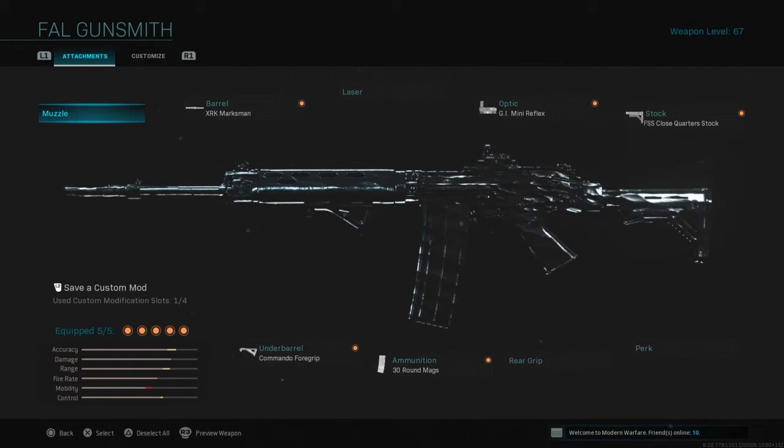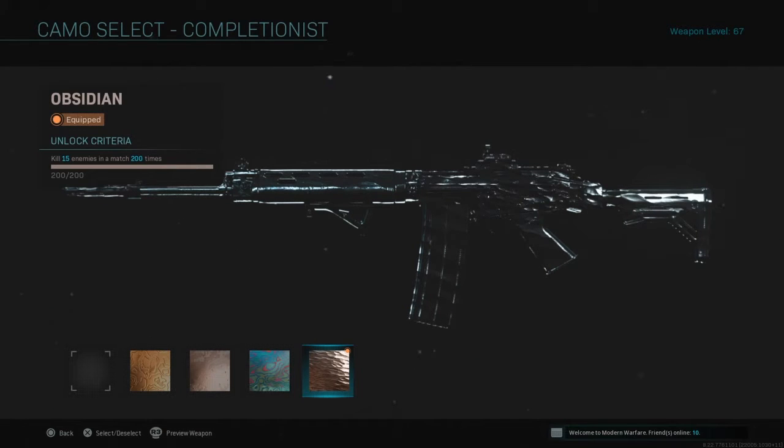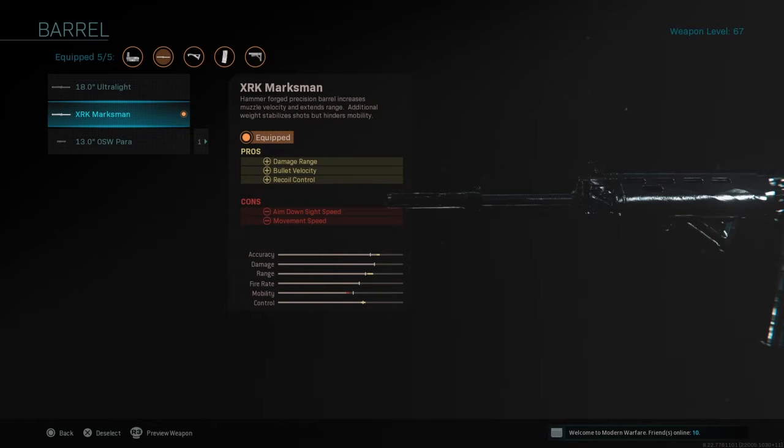Alright YouTube, as you can see we are loaded into the gunsmith taking a look at this Fowl class setup that we are going to be showcasing here in today's video. As you can see we do have this thing obsidian, which means we went and got 15 kills in 200 matches. If you guys are serious about the camo grinding, this is a good class setup to use — I was getting about 45 to 60 kills a game on Shipment with the right game modes. No muzzle; we are going to be rocking with the XRK Marksman barrel.